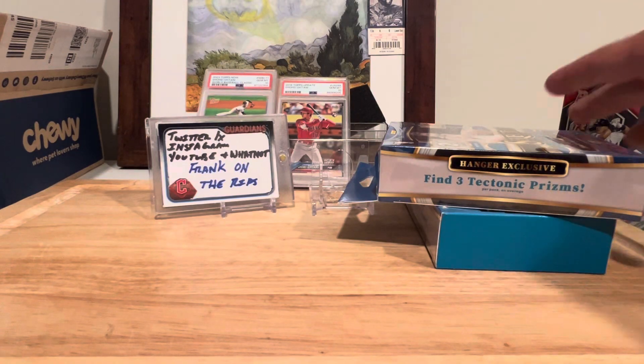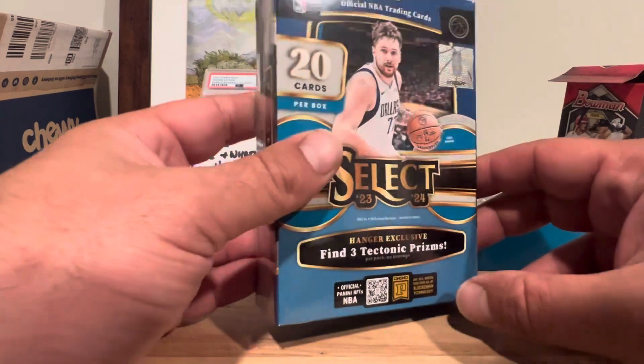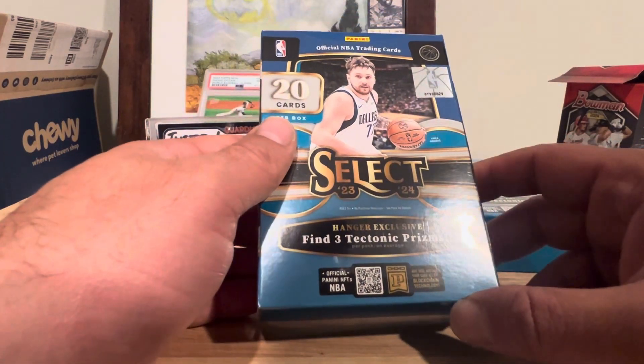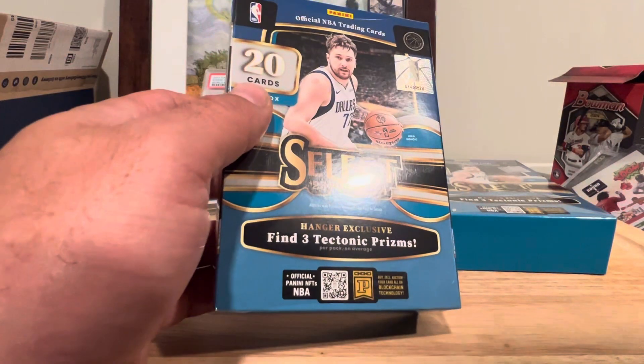Welcome back, Frank on the Rips. We got 23-24 Select hangers. We're doing two of these today. We get three tectonic prisms per pack on average. Let's get into these.